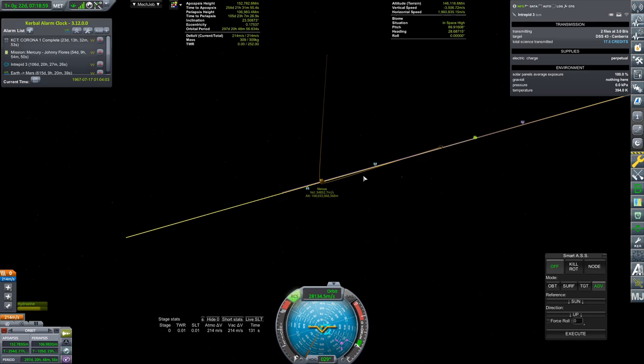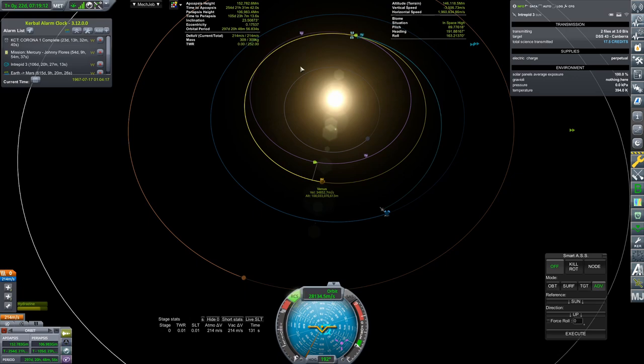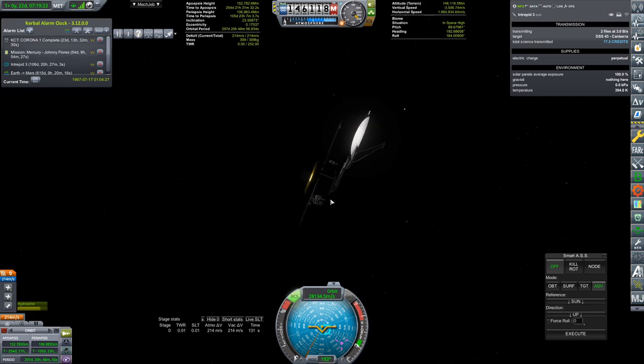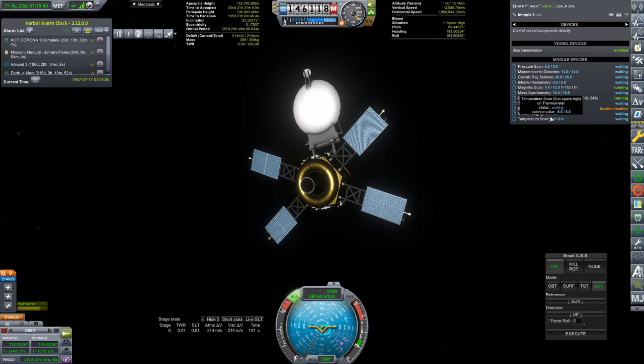That took a lot of fiddling, but I got it back. Let's just kill the rotation and turn off any guidance so that we don't mess up this trajectory. What we do for free here is bring down our orbit so that we are inside the orbit of Venus, but we are also going to be on the same inclination as Venus — and that is the most important factor about getting another flyby sometime in the future. I will turn off my avionics — perpetual everything, it's fabulous. Now we are ready to go while doing a little bit of science on the way to Venus.